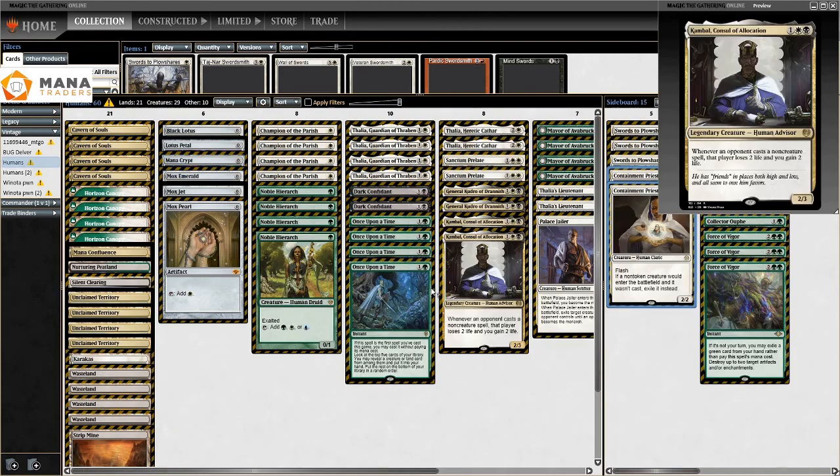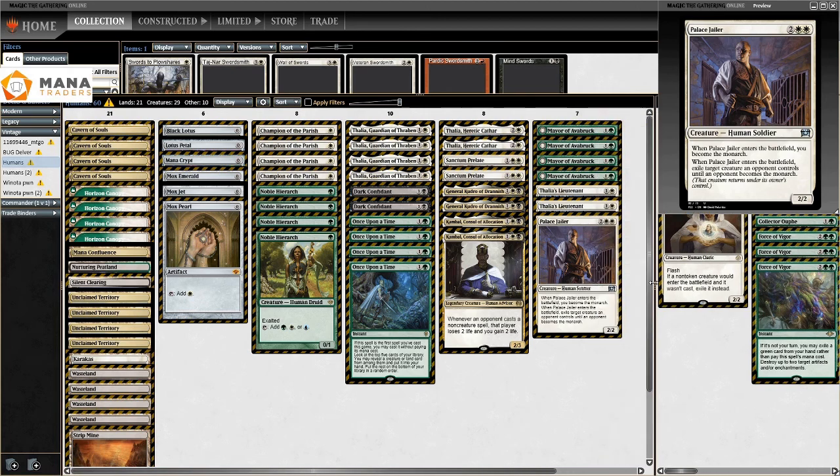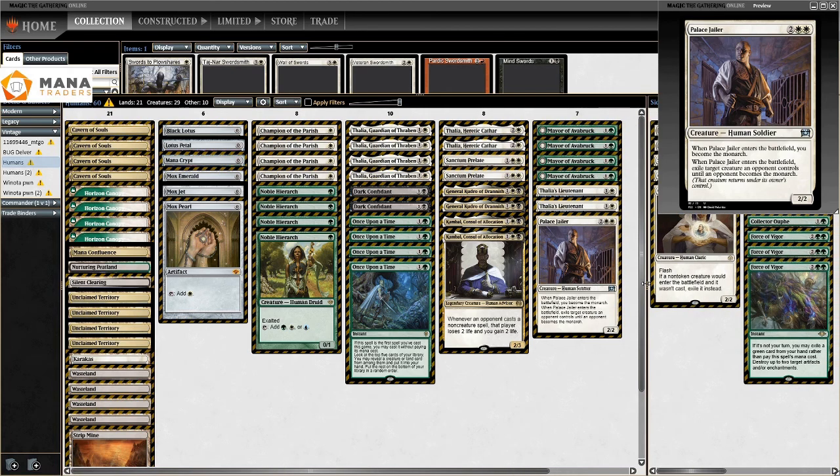The sideboard would need to change — you'd need Force of Will if you're cutting a lot of the green cards. Collector Ouphe was great, Surgical Extraction is fine, and I could also see playing Containment Priest in the main. Those are the things I would do differently. If you enjoyed the content please like, comment, subscribe. If you have a deck you want me to play, let me know. Thanks for watching and have a nice day.